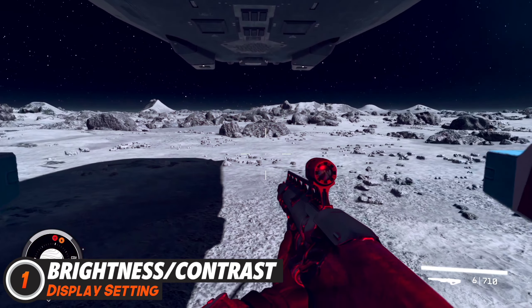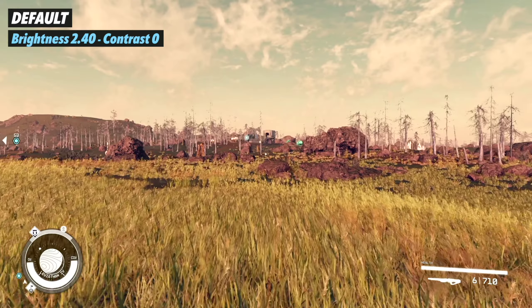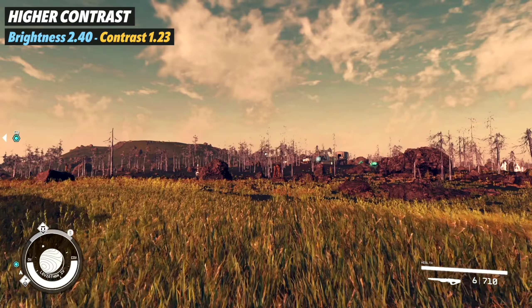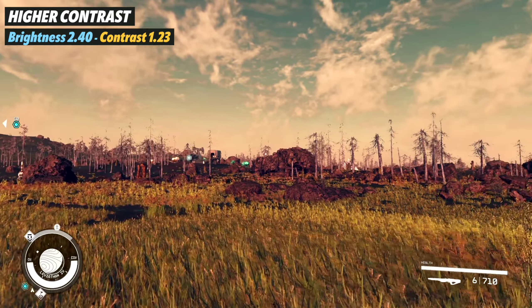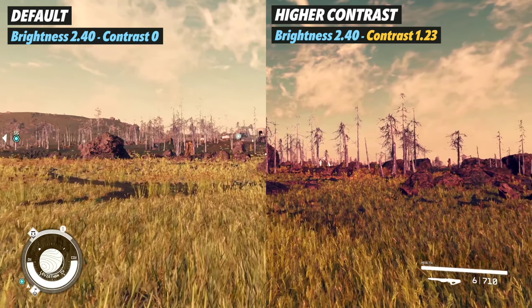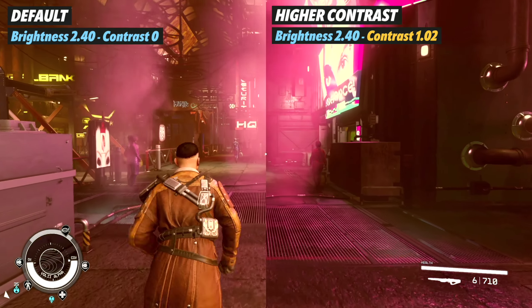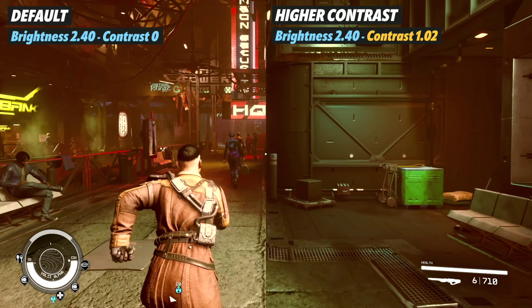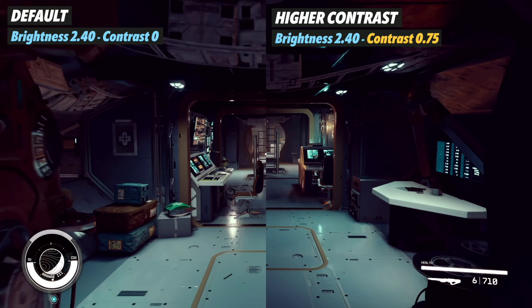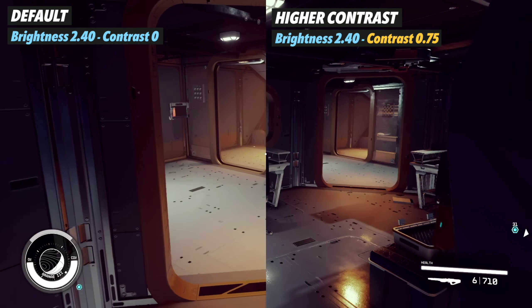Brightness and contrast is one of those settings that doesn't sound that big on paper, but when you actually use it and change things, it makes a pretty big difference. It can be the difference between looking at something like this and then this. Helping the contrast here — increasing the difference between the light and dark areas in the image — can change the look of the game substantially. Starfield has a lot of different areas with different lighting conditions, so this can vary depending on where you are. You might want to pick an outside spot to change the setting first, then go into an interior like your ship and adjust from there.